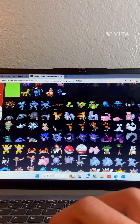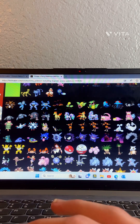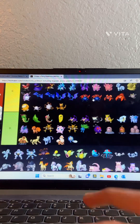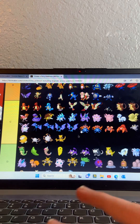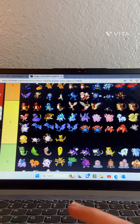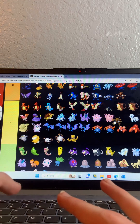Alakazam — this one's a pretty good Pokemon. I'm going to put Alakazam in A tier as well.